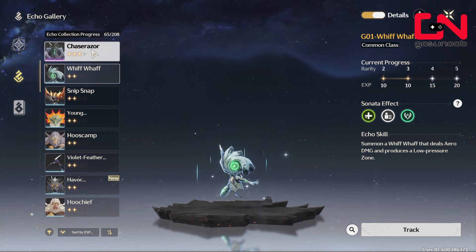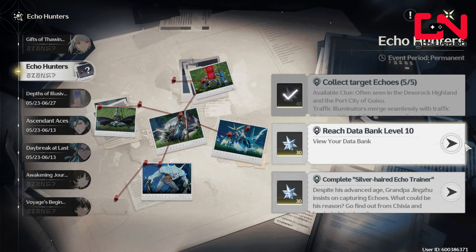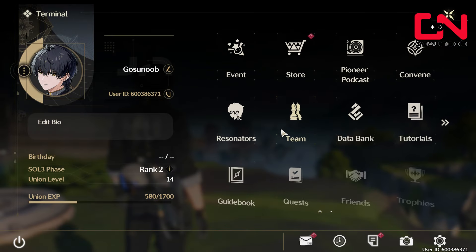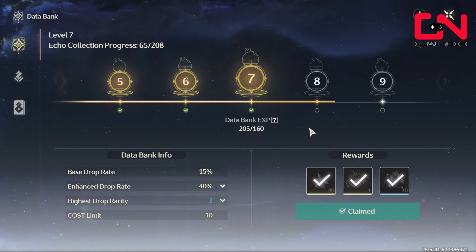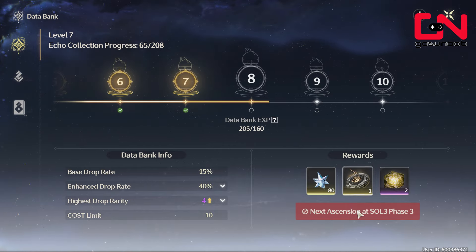Once you've collected all five target echoes, the next step in the event is to reach data bank level 10. Click on the arrow on the right or go to the main menu and open the data bank. That's going to take you to the leveling process of your echo collection. Each level rewards you with a stamina increase, but more importantly your drop rarity is going to increase with each level.